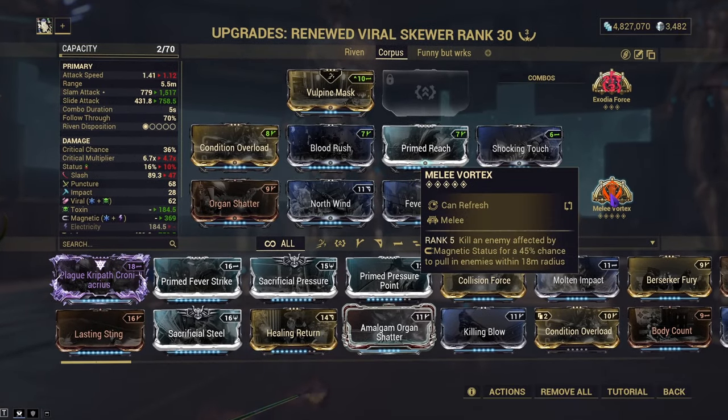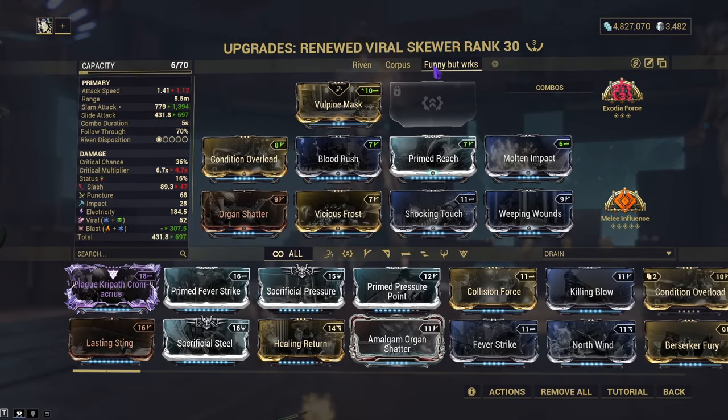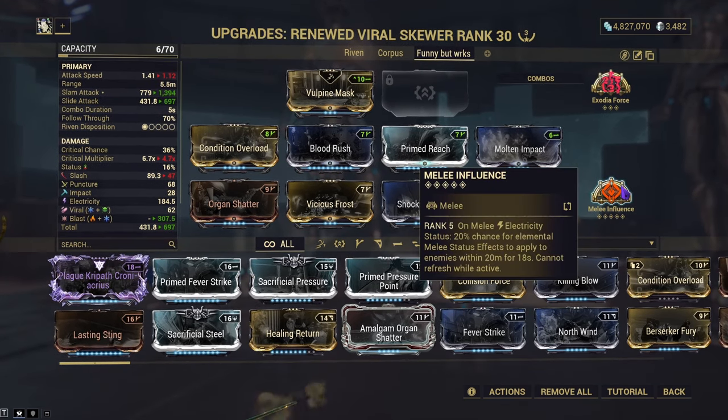We're using Melee Vortex to suck in enemies, and Exodia Force once again just keeps status effects applying if we don't kill them. This build is a Viral, Electricity, and Blast build due to how Melee Influence works — whenever you apply damage to an enemy you have a chance of triggering the electric status effect, and when it applies you have a chance of spreading your elementals to the rest of the enemies around you, so it just keeps spreading over and over.